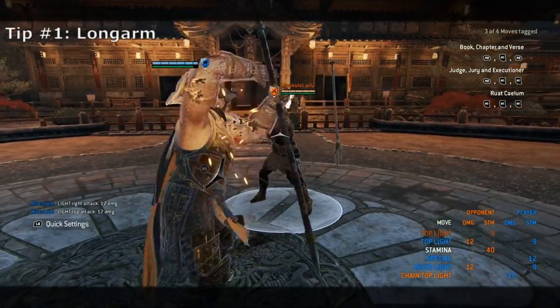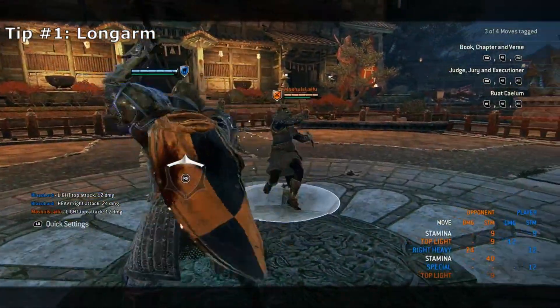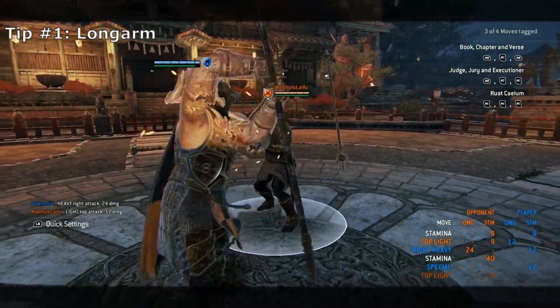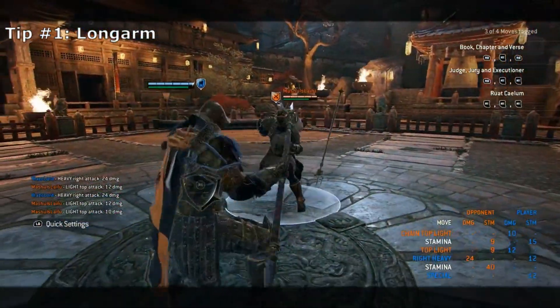For the first tip, I'll be showcasing Lorebringer's long arm and how unsafe it is if you follow it up with the Sight Heavy. You will always eat a light attack from any character no matter what, even if you chain into Lorebringer's second top light to try and interrupt. This is also Lorebringer's fastest attack, so trying a different defensive mix-up will not work — for example, trying to throw a shove.